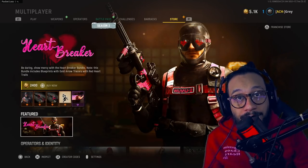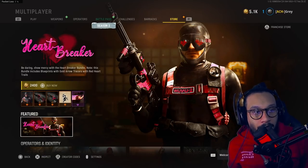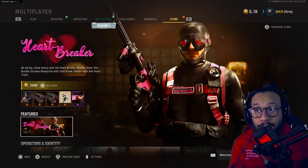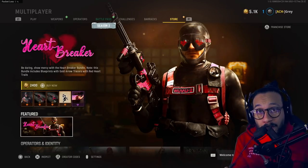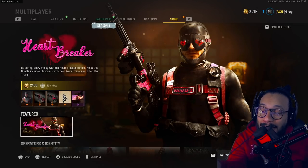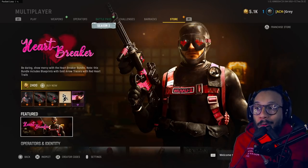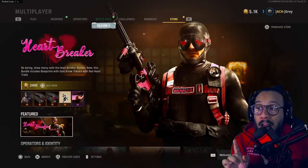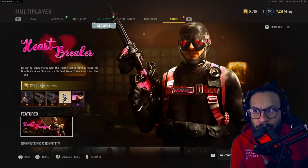Let's get into it. This is the Heartbreaker Bundle — 2,400 COD Points, or $20. Whenever you purchase $20 worth of COD Points you get 400 for free, so $20 right there. It says 'Be daring, show mercy with the Heartbreaker Bundle.' This bundle includes blueprints with gold arrow tracers and red heart trails, which is going to be pretty cool to check out.